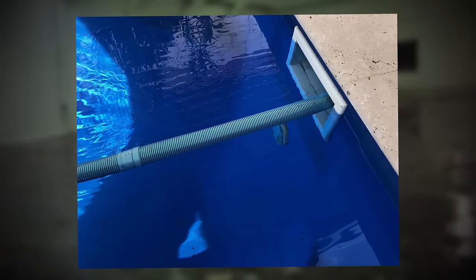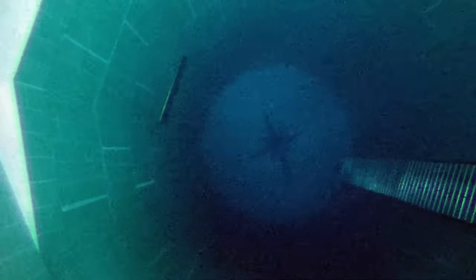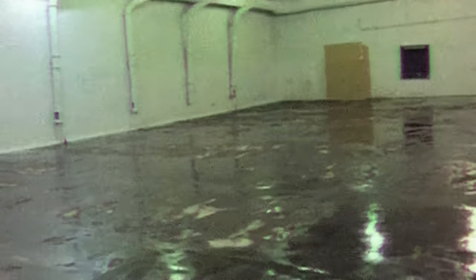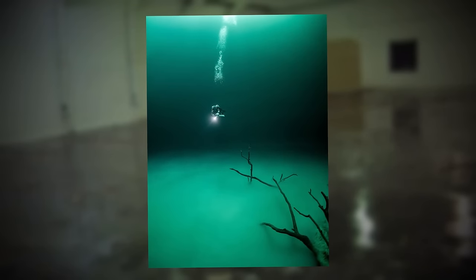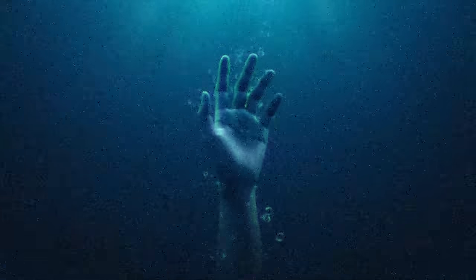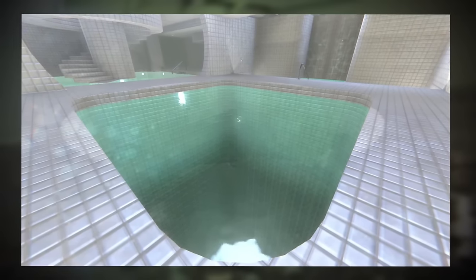Additionally, some of the pools in the normal spots in the middle of rooms can be much, much deeper than they appear. You might not even be able to see the bottom. Some pools also have enigmatic water where you can see the bottom before you get in, but once you get in, it's like 80 plus feet deeper, or vice versa. Some pools even have no visible ending and presumably go down forever.